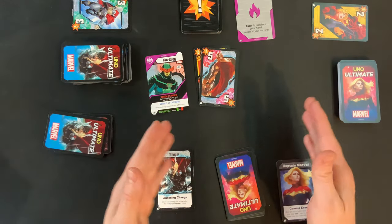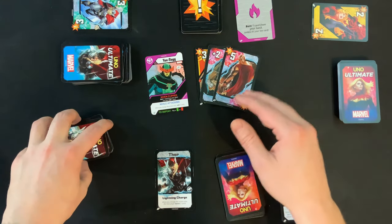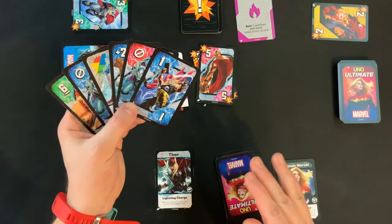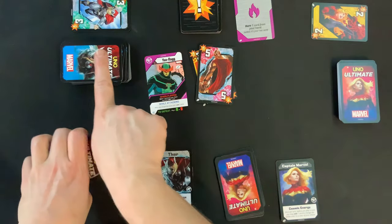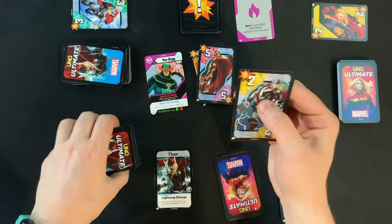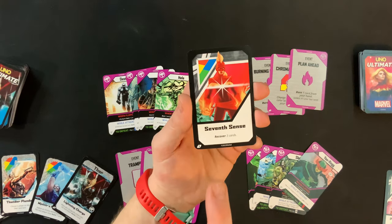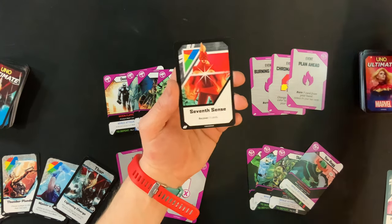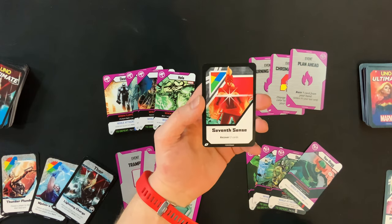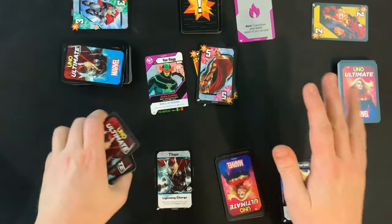A few situational rules: on your turn you need to match the symbol, color, or number of the previous card. If you can't do that, or don't want to play a card, you can draw a card from your character deck — and if that drawn card can be played, you may play it. If a card tells you to recover cards, take them from your burn pile and place them at the bottom of your character deck. If a card tells you to do an action and you can't, you can just ignore it.